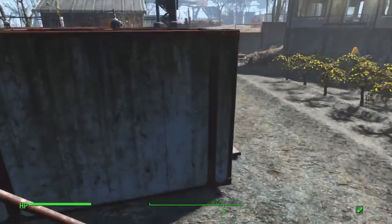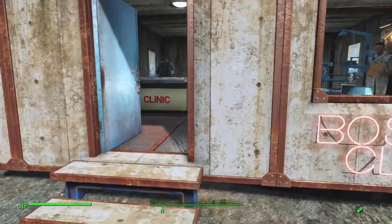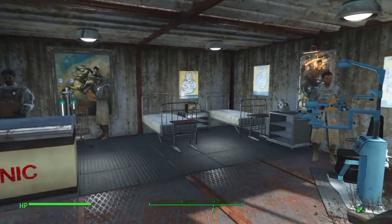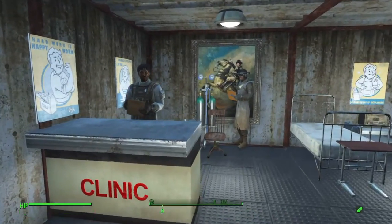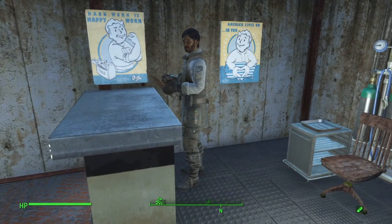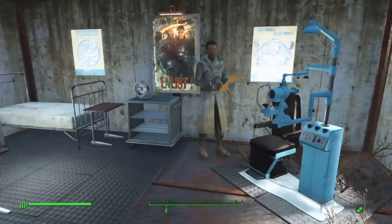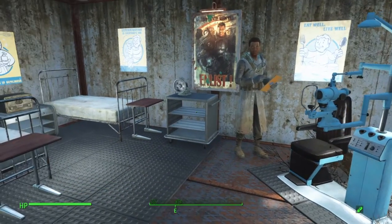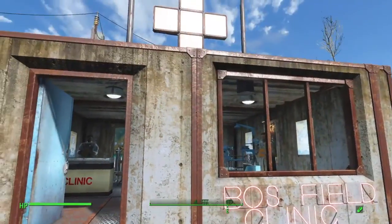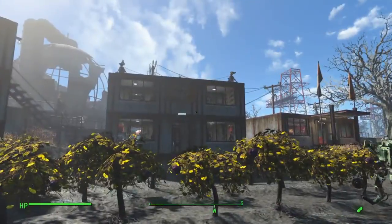We'll come down to the next building, which is the Brotherhood of Steel field clinic. I went back to the Prydwen and pickpocketed a lot of outfits — my doctor at the clinic counter is wearing the doctor's outfit from the Prydwen. I got science officers' outfits for the surgery chair and the Protectron. The concrete really gives it a military vibe in here.